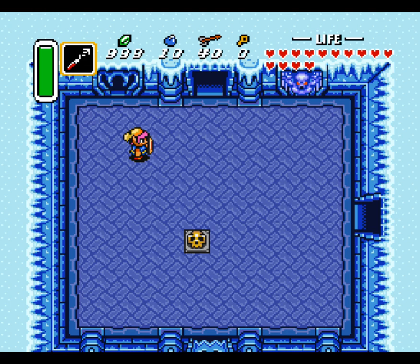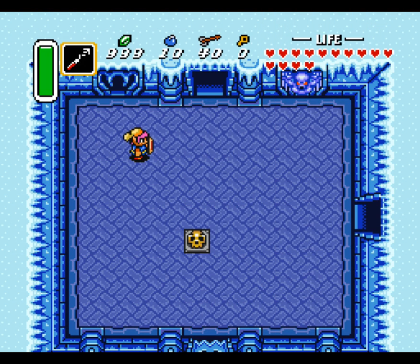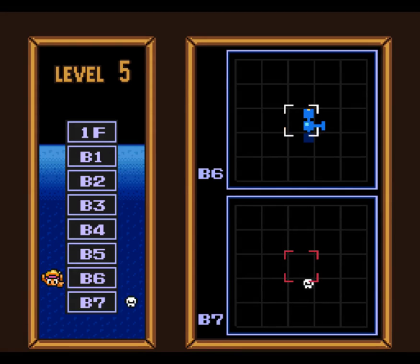Welcome back folks, welcome back to Let's Play Zelda: A Link to the Past. We are still in the Ice Dungeon. We got the blue armor last time, and we are walking our way down to the Dungeon Master, which is actually just on the floor below.